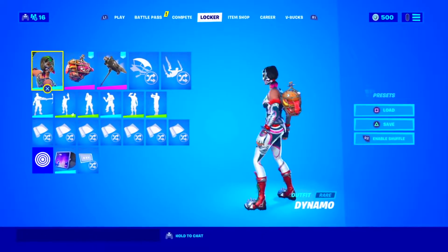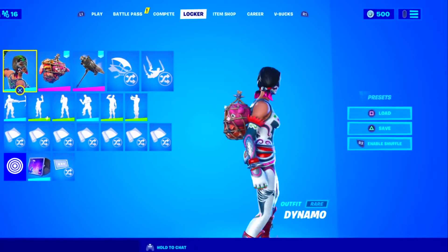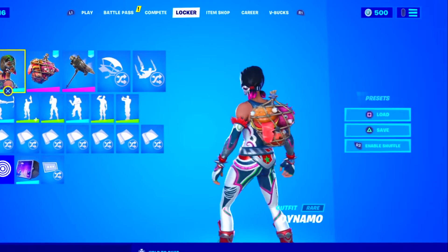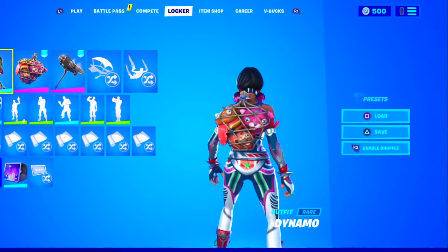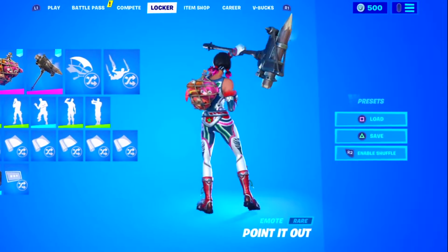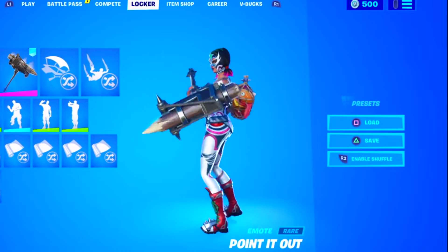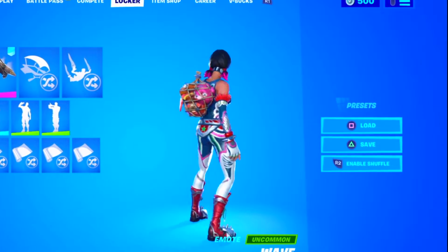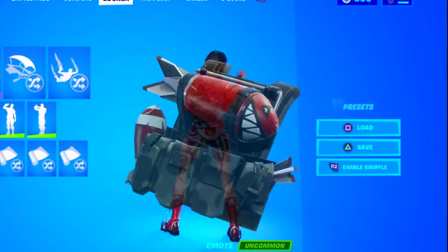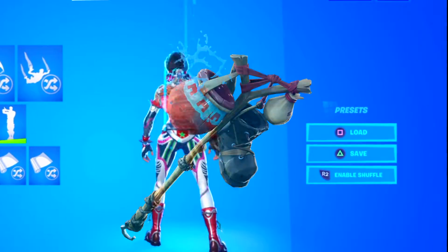Moving on with the sixth combo, we have the dynamo skin alongside the trophy sack from season 10 and the reckoning axe from season 6. Easily one of my favorite and one of the sweatiest combos on this list — the trophy sack matches the theme of the dynamo skin and is easily one of the best backblings you can use with it. The reckoning axe is a basic but good addition that adds a lot of detail. You can also swap in backup plan as the backbling and bootstrap as the pickaxe.